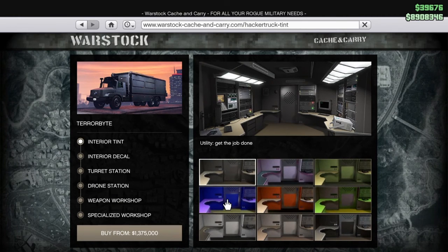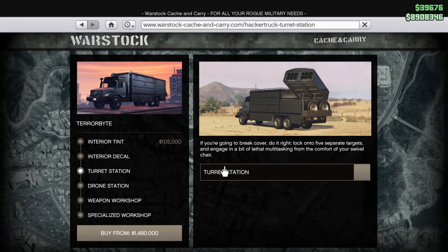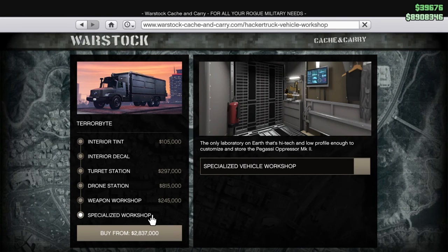A Terrorbyte with a blue turret decal. I'm not going to do one - I can't see it. Turret station, drone station, weapon workshop, and specialized workshop. So that gets it all the way up to a whopping 3,300,000.